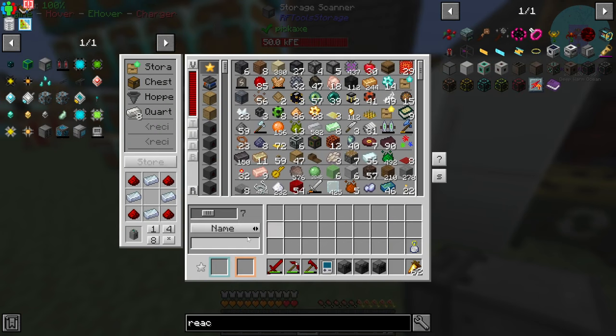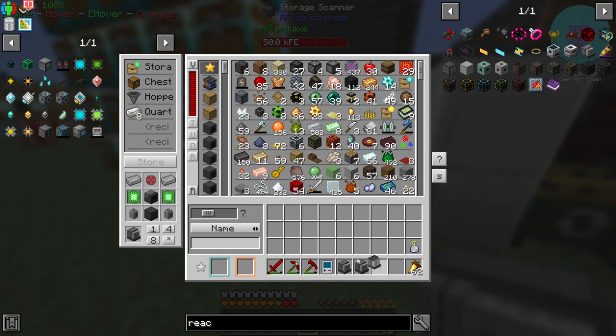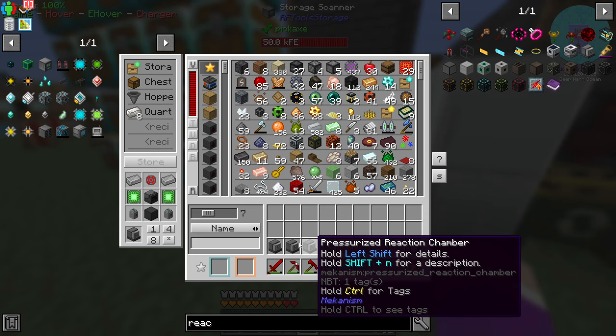I don't have any enrichment chambers so let me make three enrichment chambers. I need a basic chemical tank - I thought I made enough, but there we go. Four more pressurized reaction chambers for a total of four.